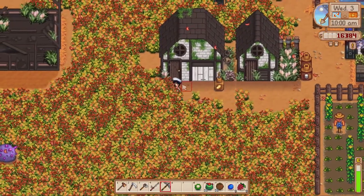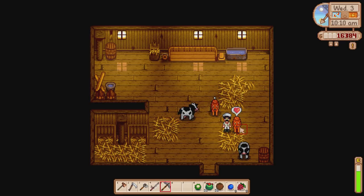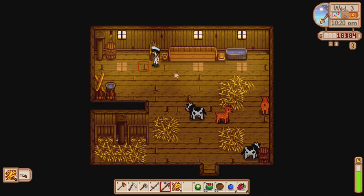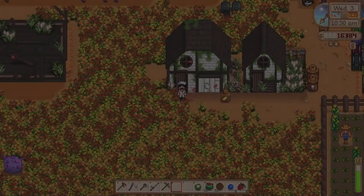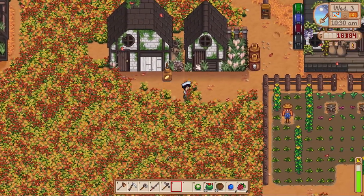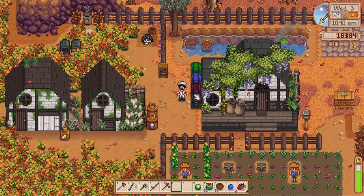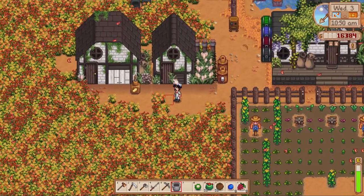Today we are going to take a trip up to the carpenter shop — Robin's — and build our very first mill, which we can start processing the wheat into flour and the beets into sugar, which are very much needed for this challenge. We need a lot of wheat flour and sugar. Also, as you can see, the cows and deer are grown, so now we can get the milk. Let's go and get the milker and get our first lot of milk — we're going to get four today because we get normal milk from the deer as well.